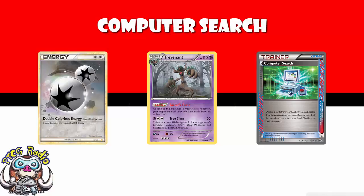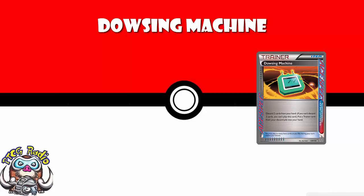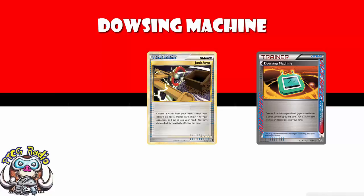Maybe there can be some other things to play around with if you don't have or can't afford a Computer Search. What can we play instead, and more importantly, what decks can use them? We're going to go in descending order of greatness. Clearly number one is Computer Search. Number two is Dowsing Machine — discard two cards from your hand and grab a trainer card back. It's a slightly souped-up version of Junk Arm, which you could play four of in a deck. Junk Arm could only grab items, but Dowsing Machine will actually allow you to grab supporters as well, which makes it a little bit better.